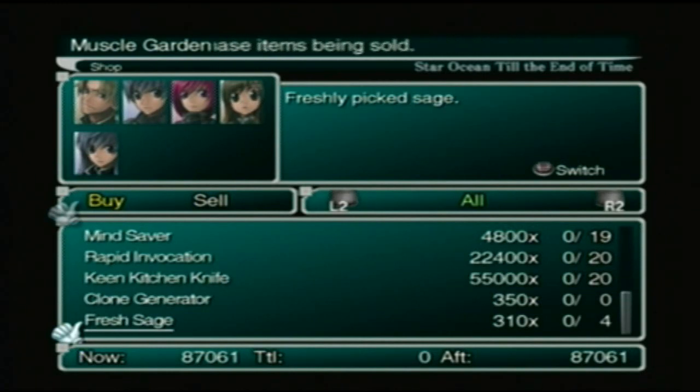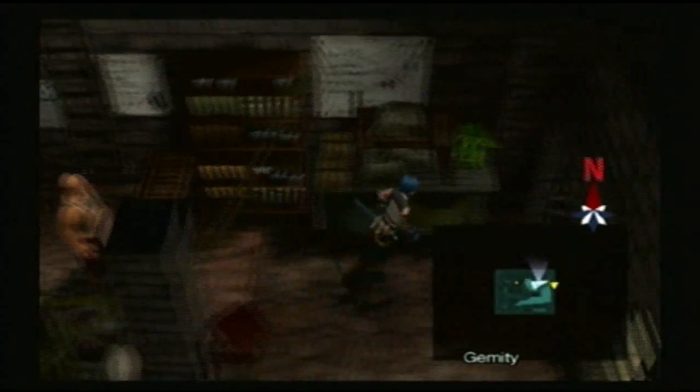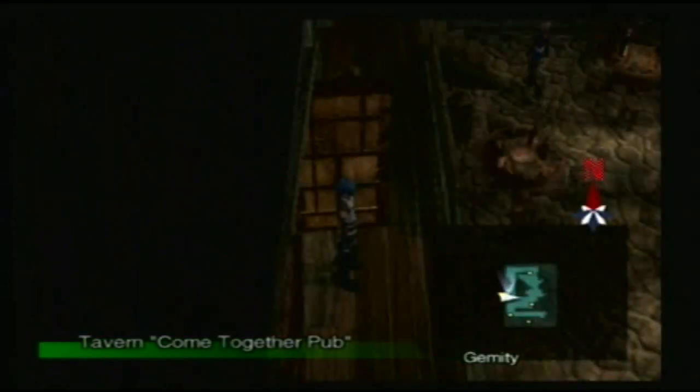Clone generators and frisk sages — you can pick those things up just about anywhere. I should briefly show off what's down here. If I remember correctly, yeah, it's just a bar. Can't really pick anything up in particular right here. You can go in there and talk to the people if you want.